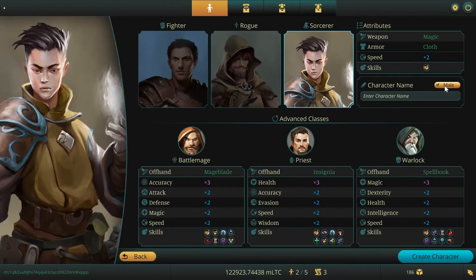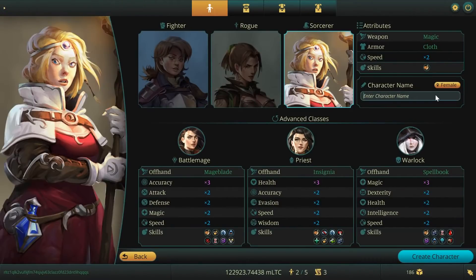Choose a class, click the Create button to finish the creation, and send your new character on the first quest.